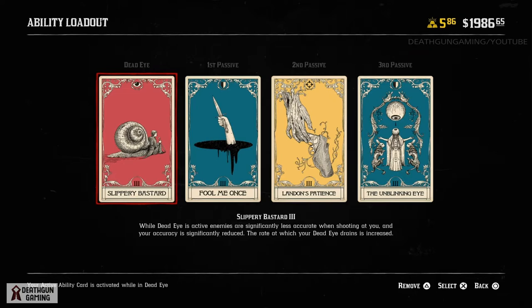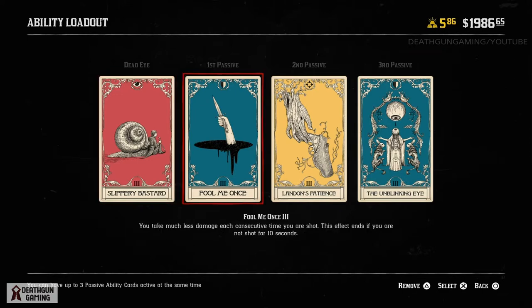First off, Slippery Bastard: while Dead Eye is active, enemies are significantly less accurate when shooting at you and your accuracy is significantly reduced. The rate at which your Dead Eye drains is increased. So overall people will miss their shots a lot more, and so will you, making it very very hard to land shots on you, meaning you'll be able to survive a lot longer.